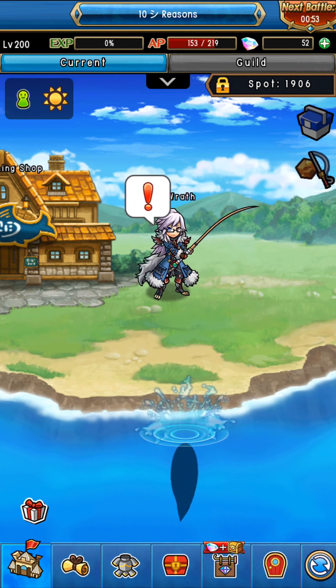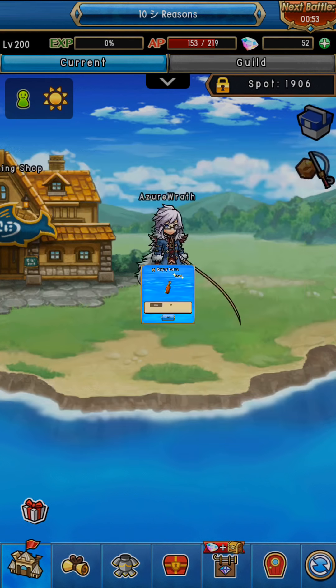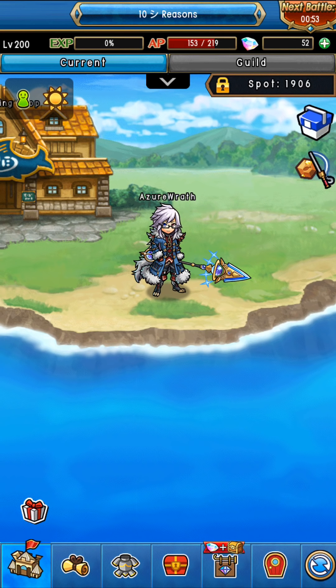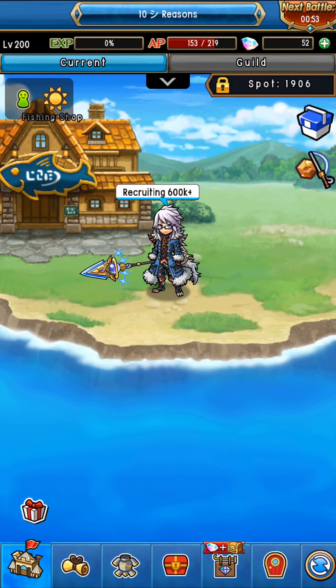The next thing is the time of day. It shows you right here that it's sunny, so there's probably going to be multiple weather types like rain. But importantly, sun versus moon — day versus night — is going to determine what type of fish you catch. So the three main factors are: your rod, your lure, and the time of day.